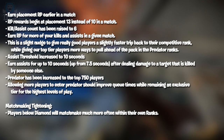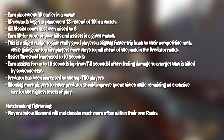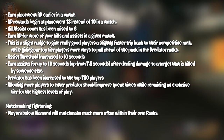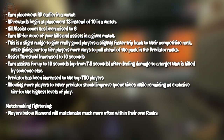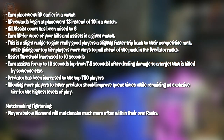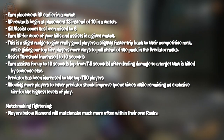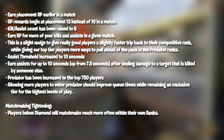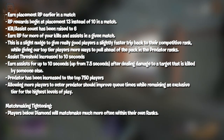You can now earn placement RP earlier in a match — RP rewards begin at placement 13 instead of 10. Kills and assist count has been raised to 6. Assists threshold has been increased to 10 seconds, up from 7.5 seconds, after dealing damage to a target that is killed by somebody else. Predator has been increased to the top 750 players, allowing more players to enter Predator to improve queue times while remaining an exclusive tier.